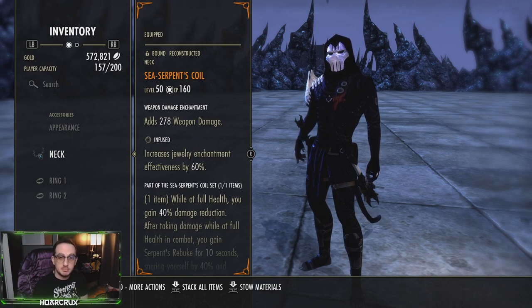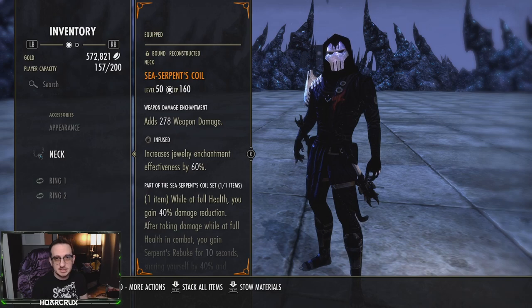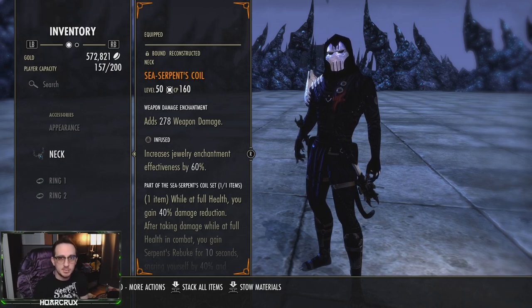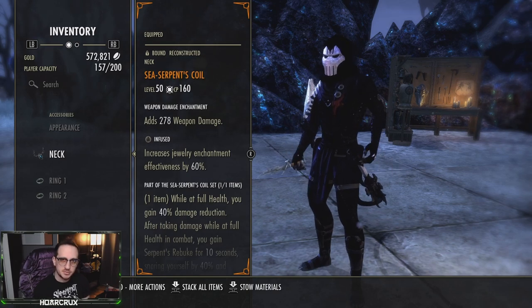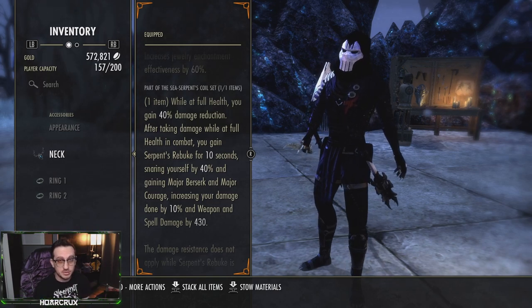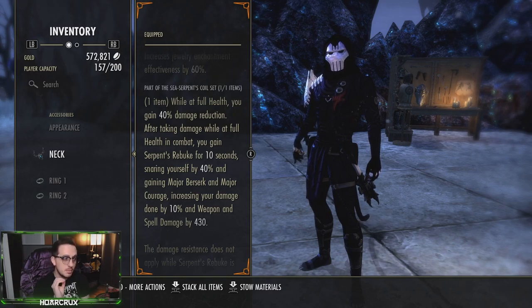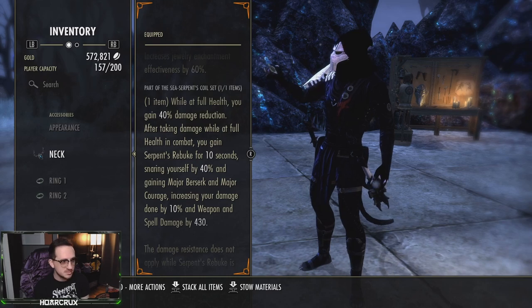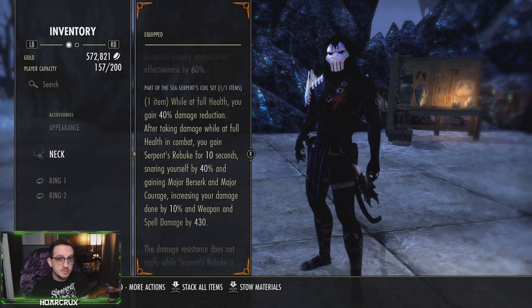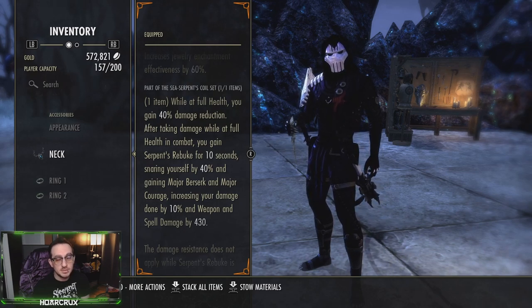The mythic item we're running is either Sea Serpent's Coil or Markyn Ring of Majesty — it's entirely up to you. Me personally, I like to do the turn-and-burn method. Sea Serpent's Coil is by far one of the most overpowered mythics you can run, but the caveat is it imposes a 40% snare on you. It gives you Major Courage — approximately 500 weapon and spell damage — but it also gives you Major Berserk, which is equivalent to around 15% extra damage at all times. As long as you know how to deal with that snare, this is the mythic you definitely want to run.